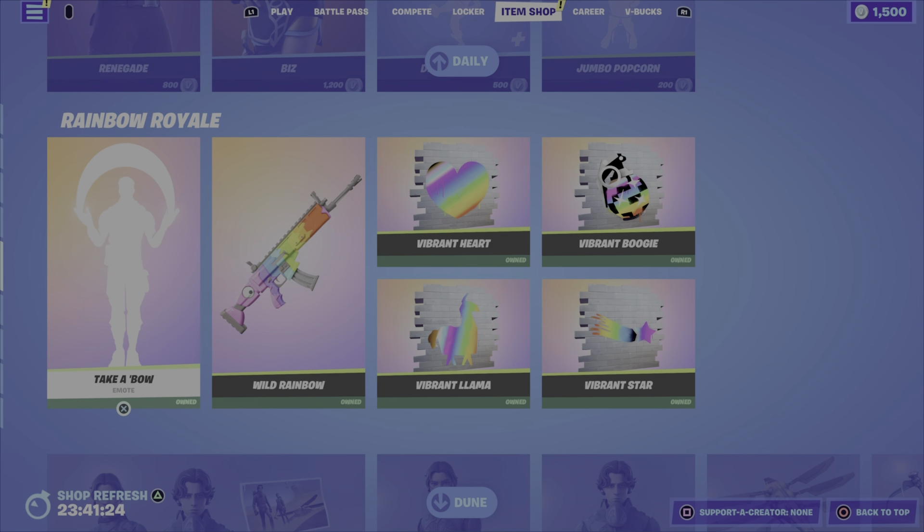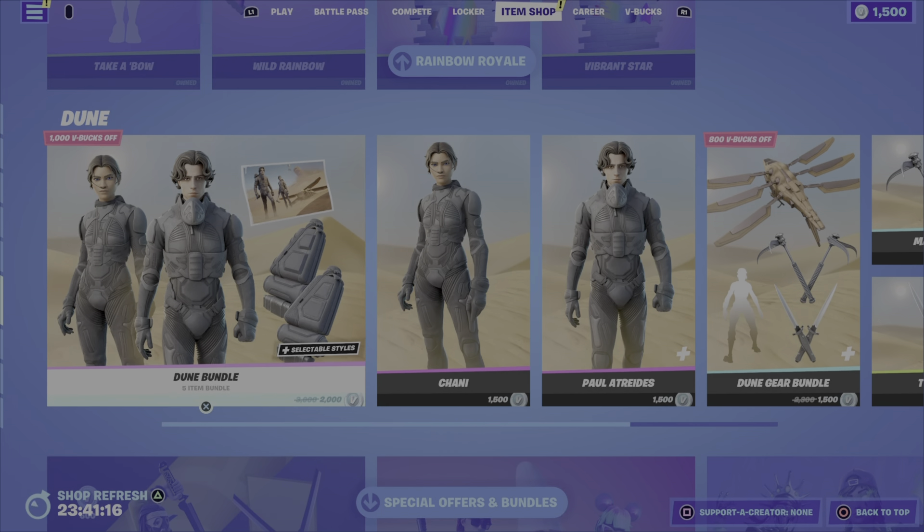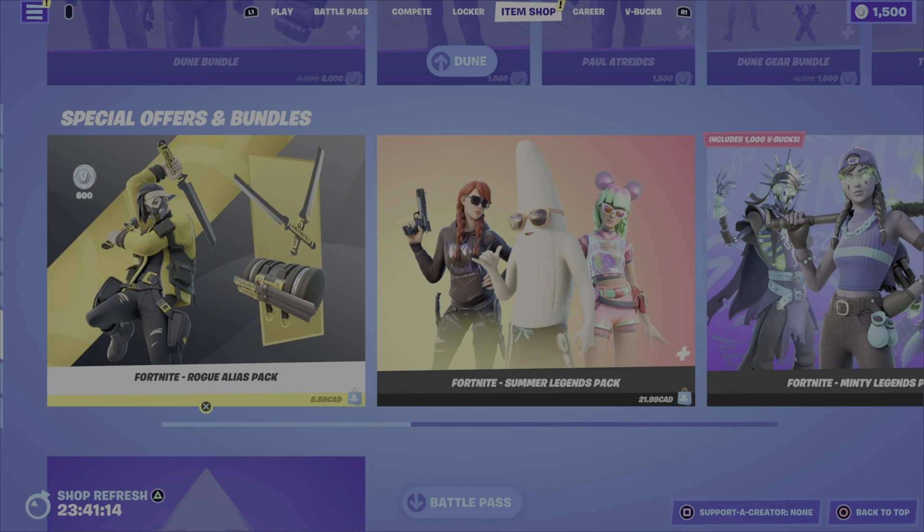That is it for the items. From other nights we still have the Rainbow Royale items — get them while you can, they are free. We have the Dune bundle with outfits, and then down to the special offers and bundles: the Season 3 starter pack, the Rogue Alias pack which is a great deal, and the Summer Legends pack which is another great deal.